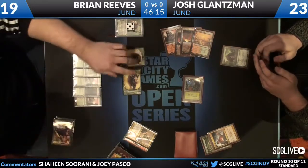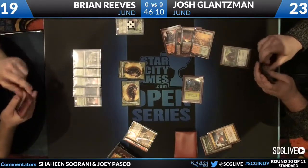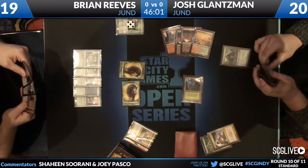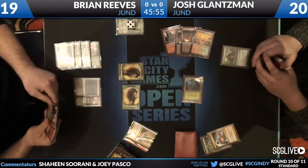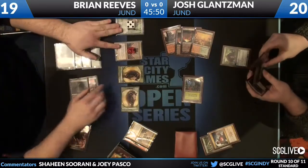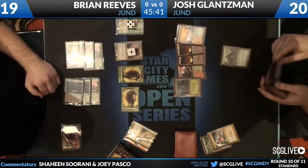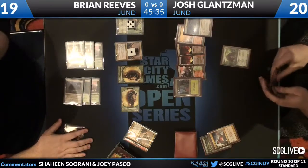Killing planeswalkers — you do it like it's your job, or it's done to you. Another beast from Brian Reeves. He's got at least a Stomping Ground, a Mizzium Mortars, and another Olivia. I like his play making a beast here mainly because he's playing around a Bonfire miracle — a one-one won't kill it. Maybe Brian has a read on Josh knowing he has one in hand, since Junk doesn't really play burn in the main.